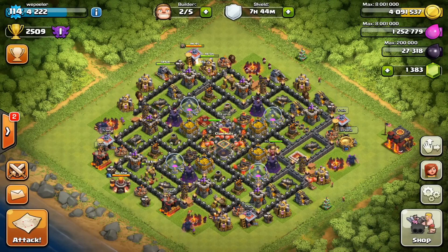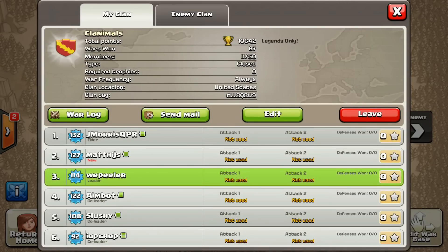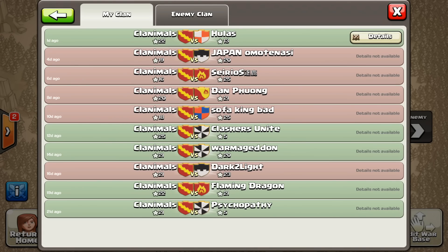Now let's move on to our war log. We lost four in a row until we finally won against the Hulas. The first loss was sofa king bad — those were the guys from Safe Haven, a very good clan. I actually jumped into their clan after our loss and did a war with them, and learned a lot on how to use my clan's strengths to attack instead of just generically saying everyone drop one base. You have to know your attackers and have them hit someone they're comfortable hitting.